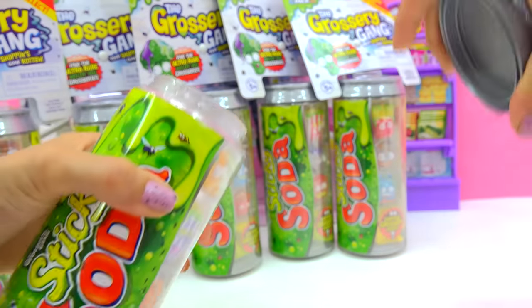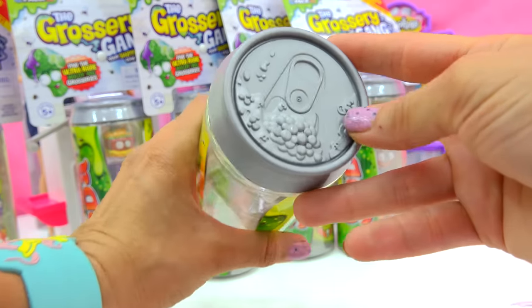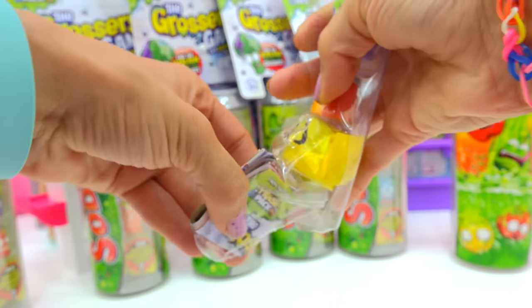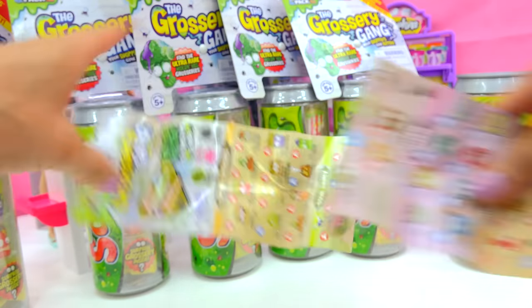Ooh, pop the top! Pop it open! There we go! Look at how realistic it is, complete with all that bubbly fizzy in the little soda tab. Alright, we got our little checklist down here. Who do we have? It looks just like the Shopkins grocery list!